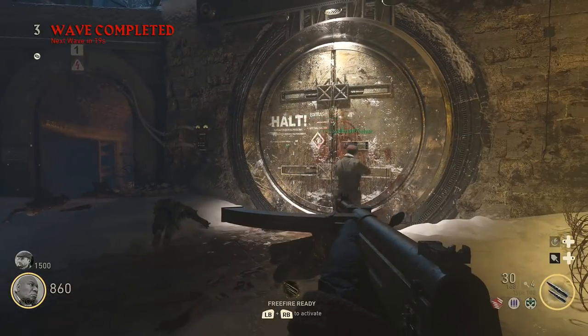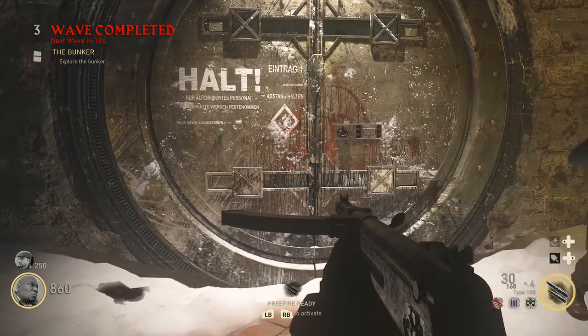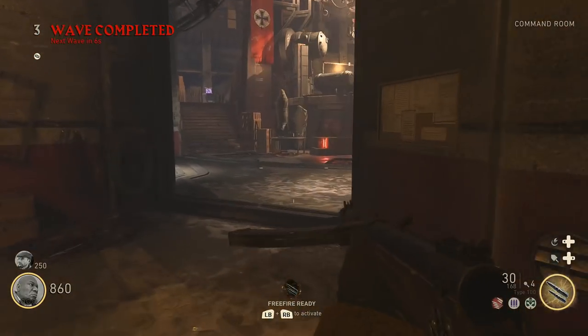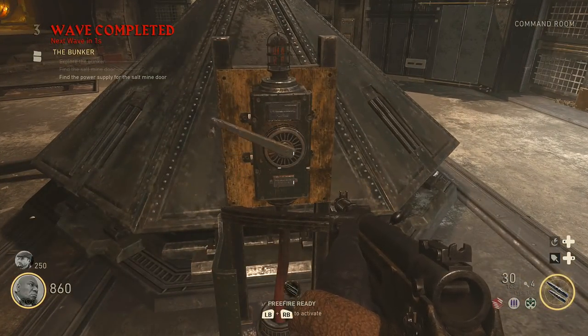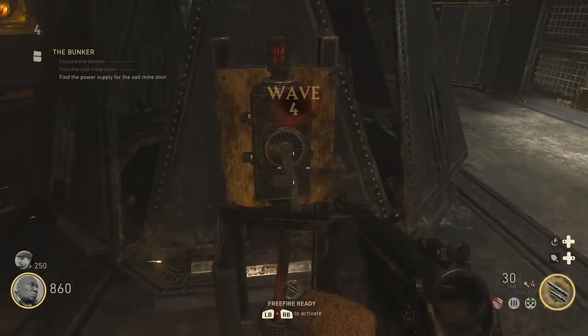Next up you'll want to return to the middle and raise enough funds to open up this large vault door to the command room. Once you open it up, go inside — this is the general area right in the middle — and as soon as you enter, you want to turn the crank in order to fully open this device.